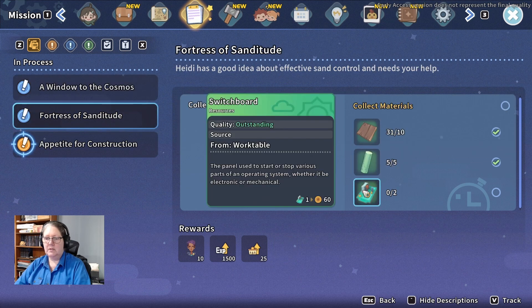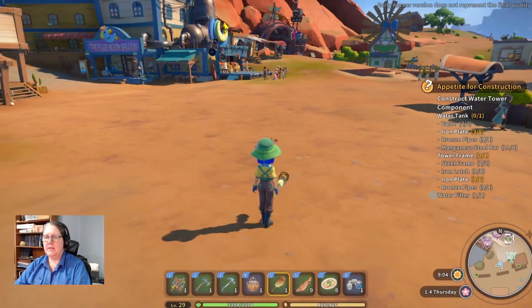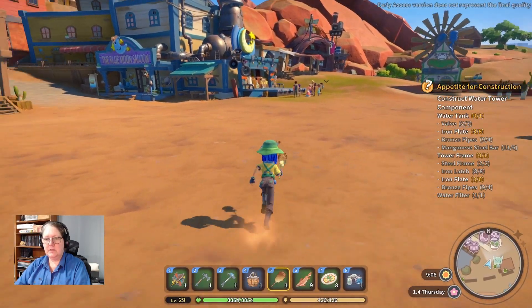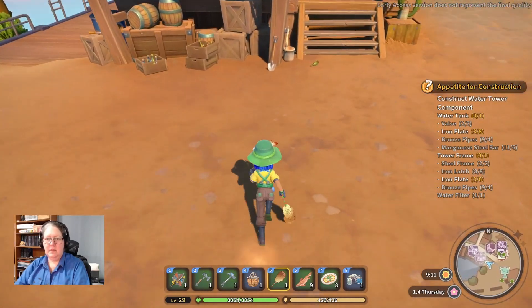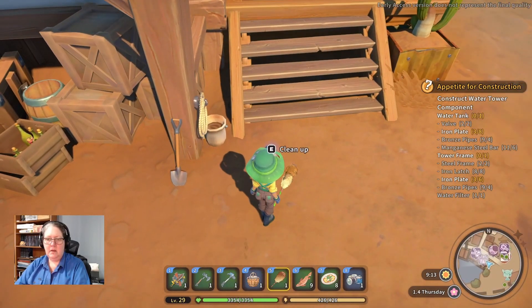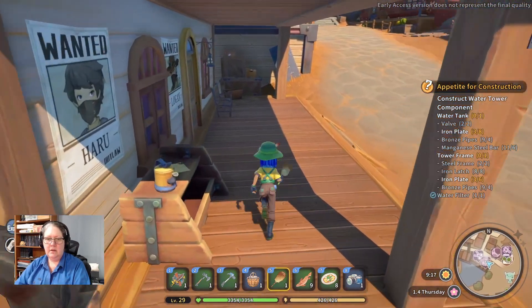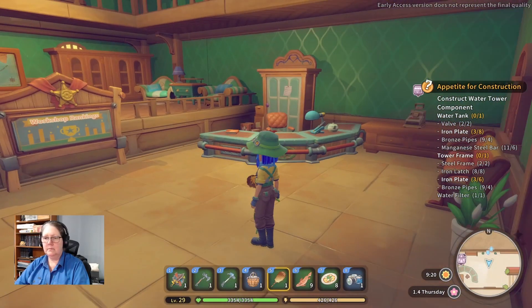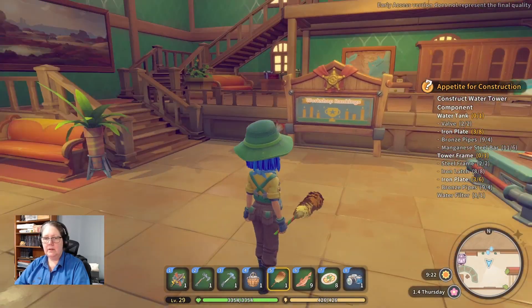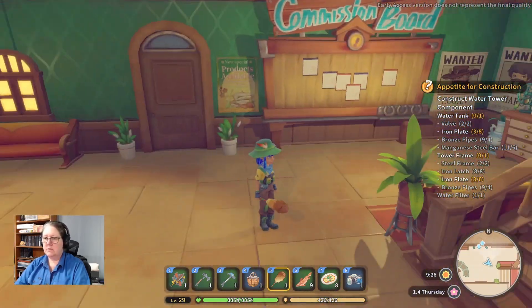Window on the Cosmos, Fortress of Sanditude — I need two more switchboards. I don't have any other things. This is the preaching day, like we have at the beginning of everything. Let's get this done. I don't see Yan — is he okay? It's Thursday.